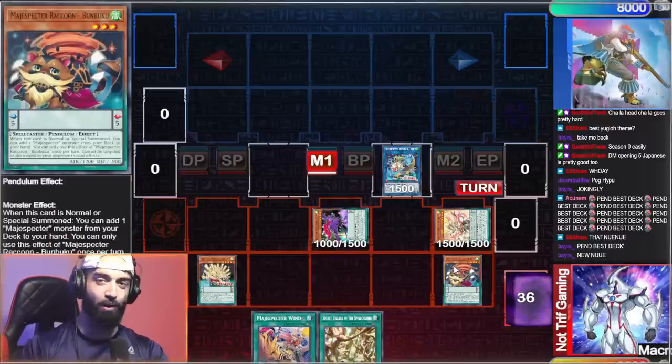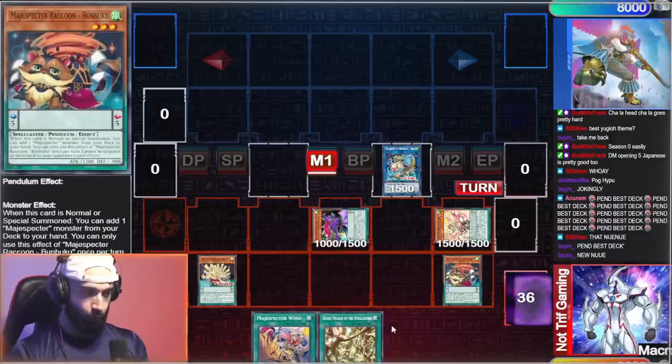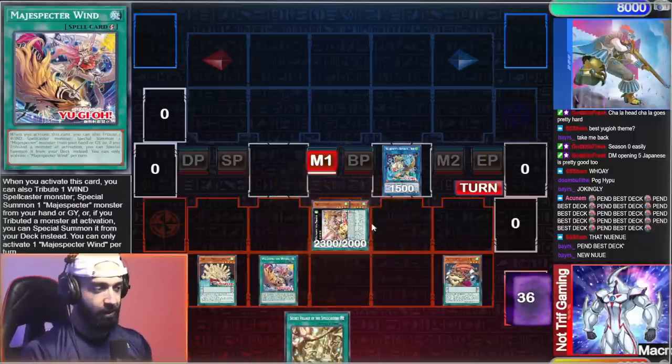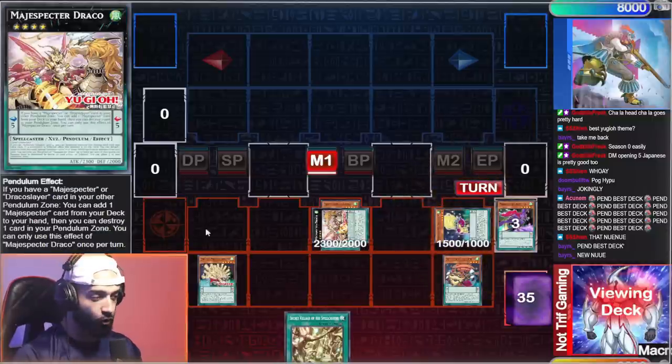Now this is a 1.5-card combo — Bumbuku plus any card you don't want in your hand because you're gonna discard it. I'm gonna show you guys five combos. This first combo is just one Bumbuku, so it's a 1.5-card combo: you discard anything else in your hand, then go into Matter Specter Draco, then Matter Specter Wind, tributing the Link 2, and then summon Fox, which triggers one of the new cards.